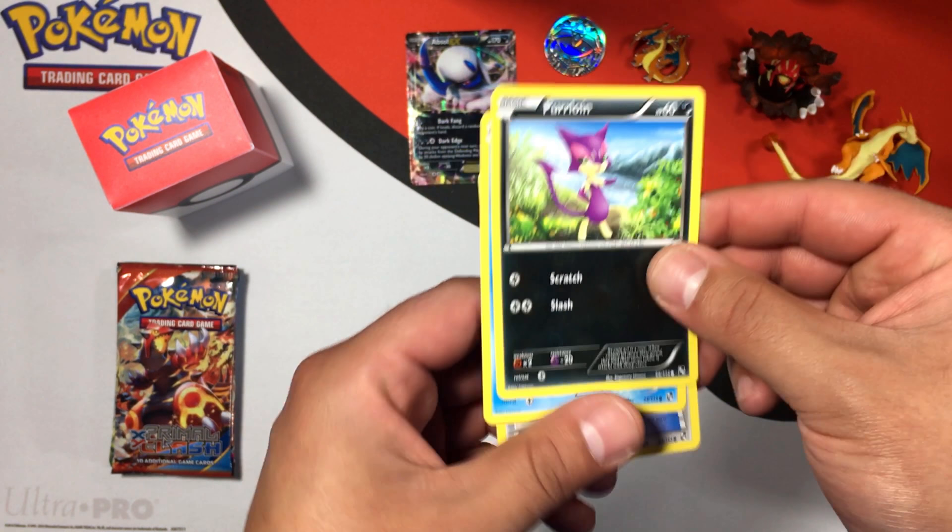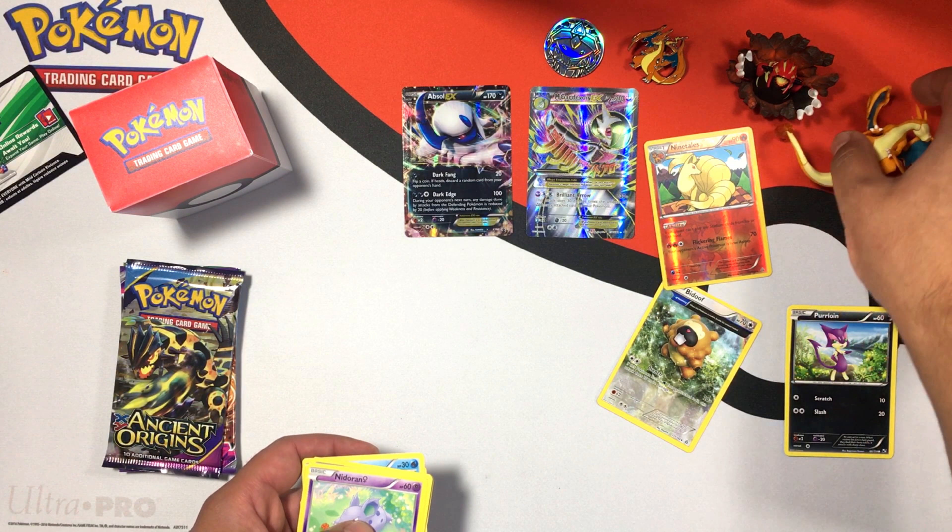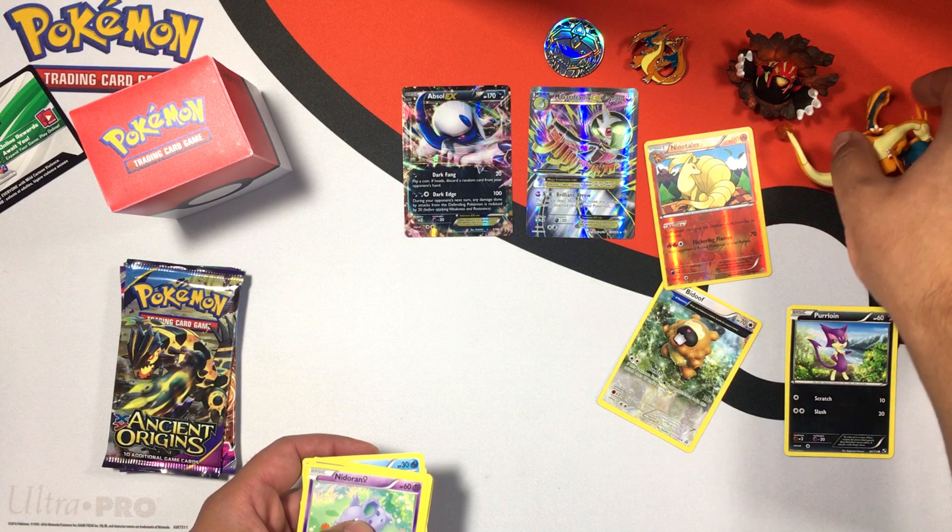On to the Primal Clash pack — can we get an ultra rare? Let's find out! We're starting out with a Nidoqueen uncommon, a Marshtomp, a Vibrava, a Lombre, a Hippopotas, a Slugma, a Nidoran, a reverse rare Nine Tails — check out that artwork, really cool — and the final card is a Mega Gardevoir EX! That is awesome! That's why I love these packs. I think I got three or four ultra rares in my last pull. Mega Gardevoir EX goes right up top!